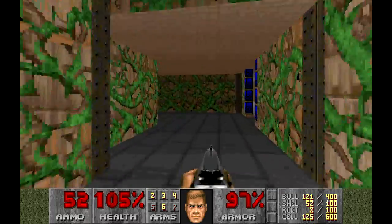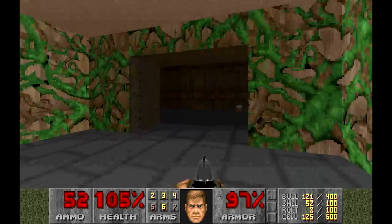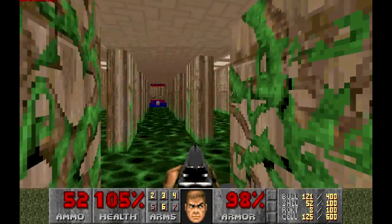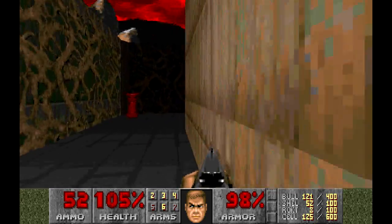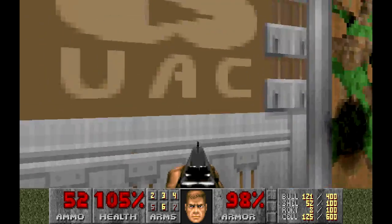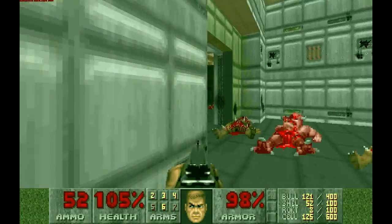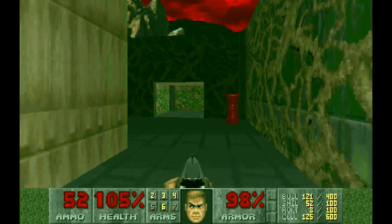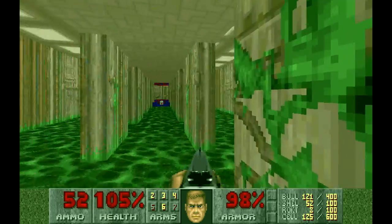We've got the blue door there on our right. We also have another doorway over here that we haven't explored. We won't go the long way around until we grab the chem suit, and then we can go through. There we go. I'm not sure if it's actually called a chem suit — that's just what I call it.